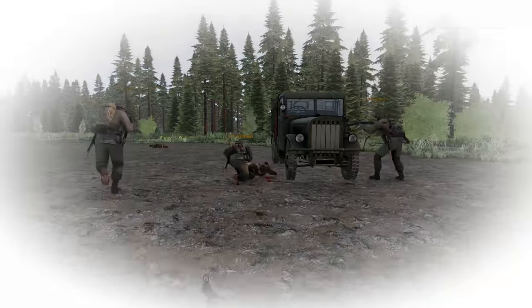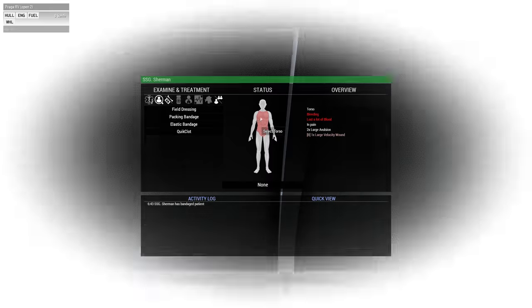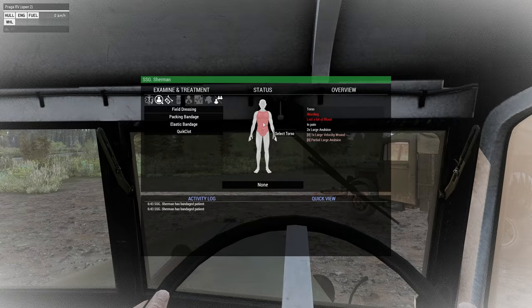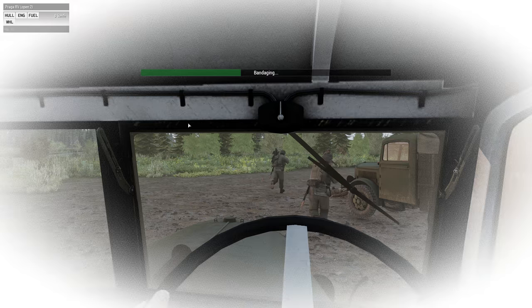I'm gonna need that fat medic. We don't have a medic. You're in deep shit, baby. Alright, you guys know where to go? I'll mark a dismount point on the map. Wait, where are we going? The far northern objective - we can just literally take the road to about here. Kale's walking wounded, RIP.